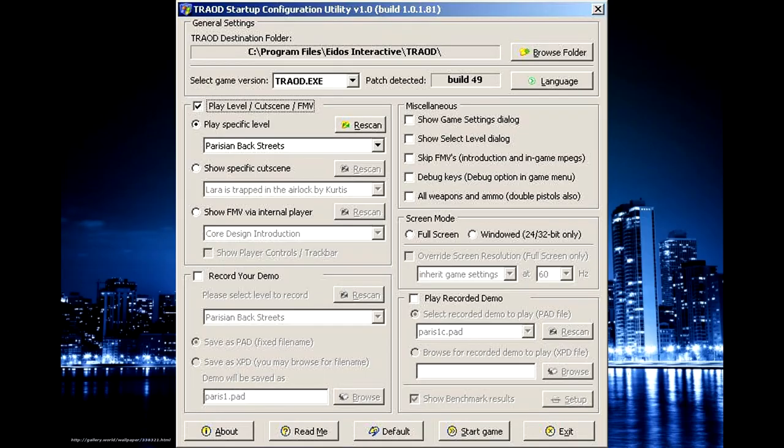You can also record your demo, you can show the game settings, select dialog, skip the intro, and you can access the debug menu. Once you do it, you can select it whenever you want.